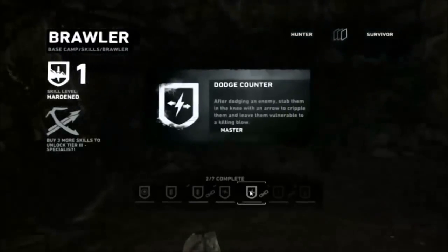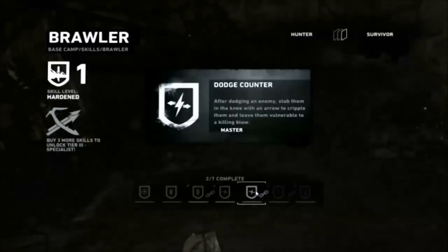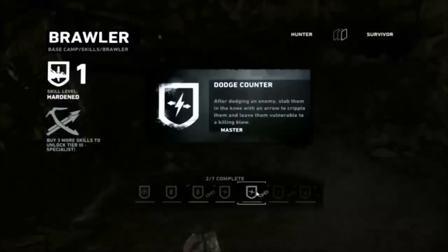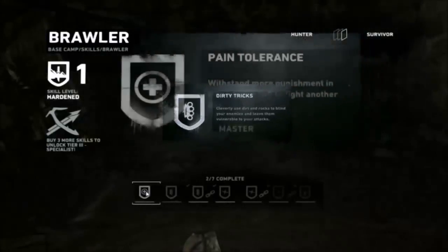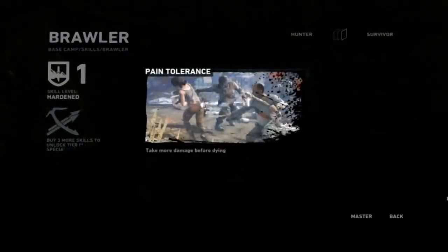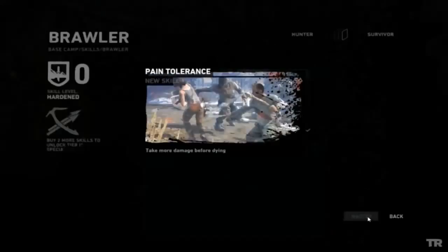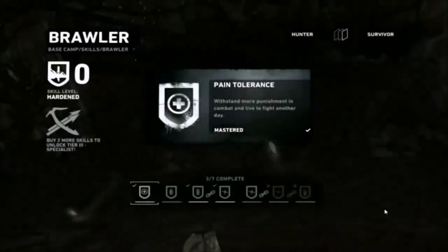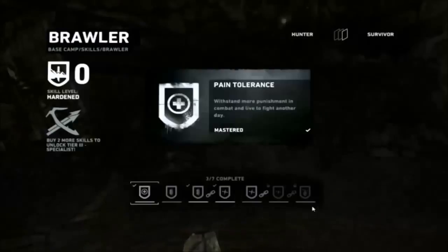And dodge counter — after dodging an enemy, stab them in the knees with an arrow to cripple them and leave them vulnerable to a killing blow. I think I'll go for pain tolerance.